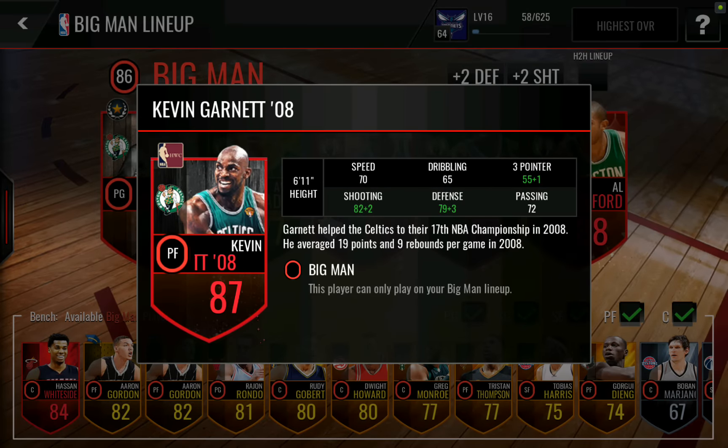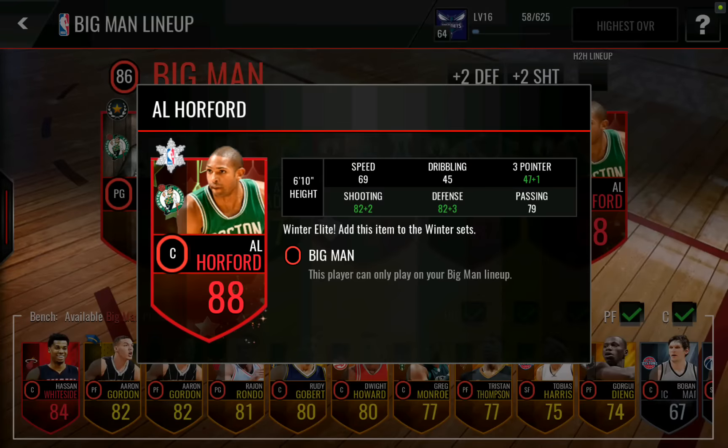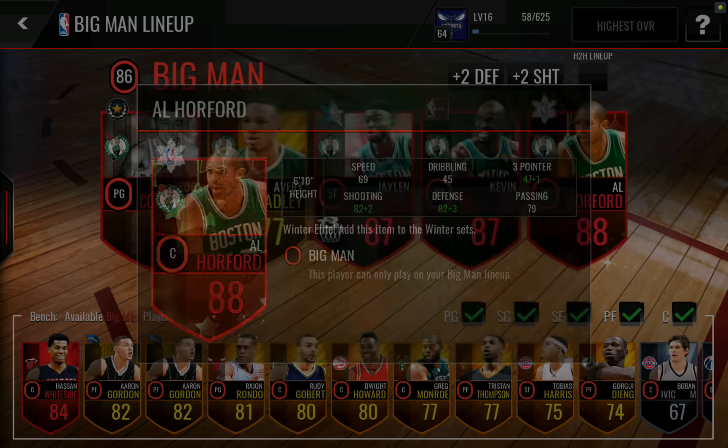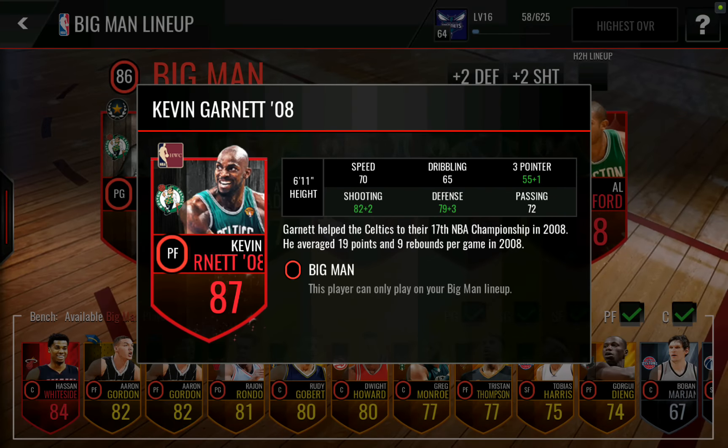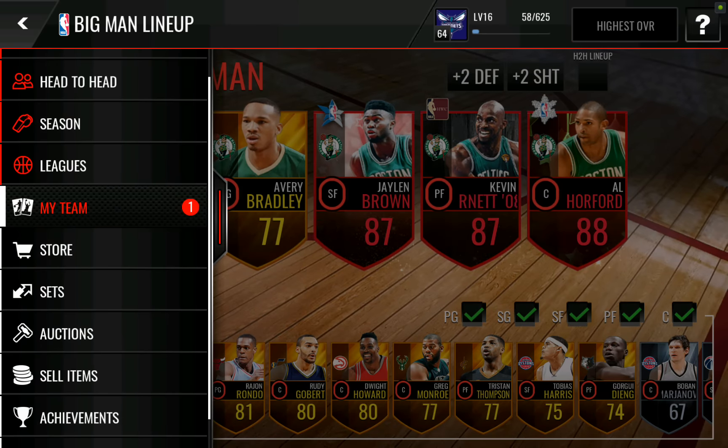Then we've got our throwback Kevin Garnett — really solid shooting stat with an 84, and also got that 82 defense. All the others are okay, and 70 speed is pretty good for a big man. And then we've got Al Horford right here — once again a really solid shooting stat and defensive stat, 84 and 85 for those, with a 79 passing. So not an incredibly big lineup for a big man lineup — our power forward is actually bigger than our center.